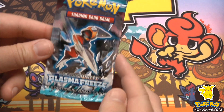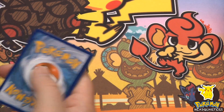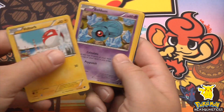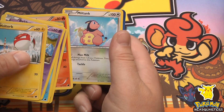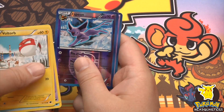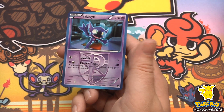Alright, Plasma Freeze — let's see if we can't find a beautiful full art in one of these packs. We got a reverse holo Espeon uncommon and a rare Sableye with 70 hit points, Scratch dealing 10 and Shadow Cage dealing 20.